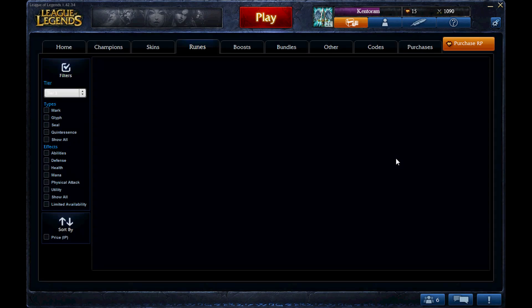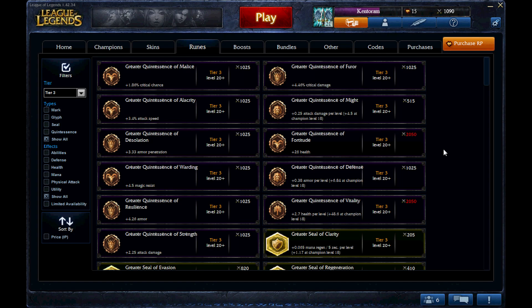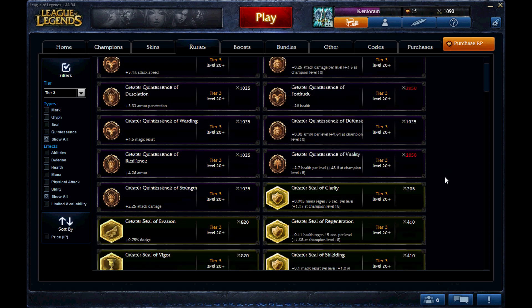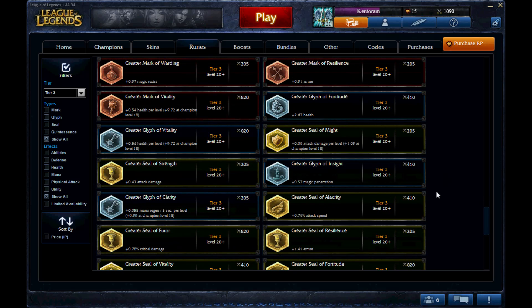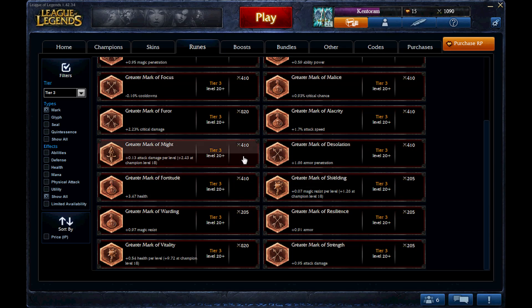Runes are your perks for the game — they give you extra armor, health, magic, magic penetration, ability power, attack damage, whatever you need. You purchase runes through IP, not RP. These greater runes cost around 410 IP, which could be one match. The IP you earn is determined by your kill-death ratio, turrets, minions killed, and overall completion of what you've done in the game. Each match lasts about 20 to 45 minutes — I've been in one that lasted about an hour and 15 minutes. But the average time is about 30 to 45 minutes per match.